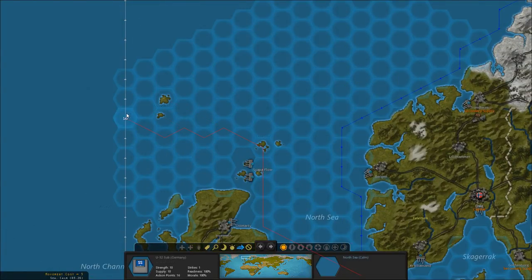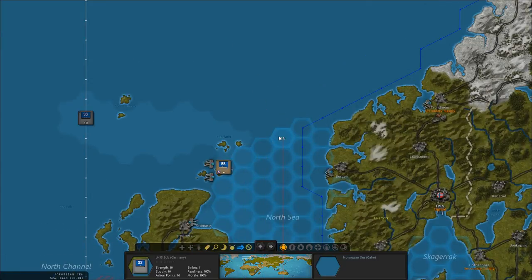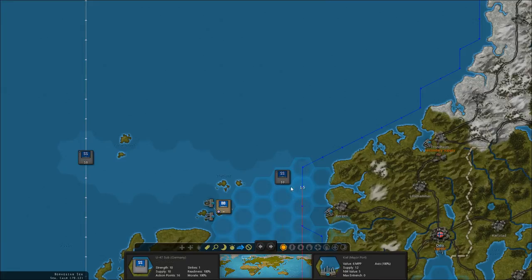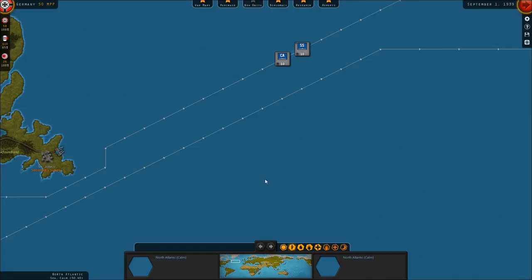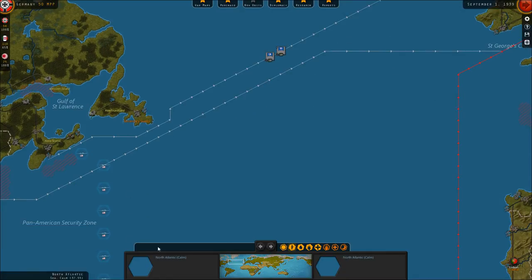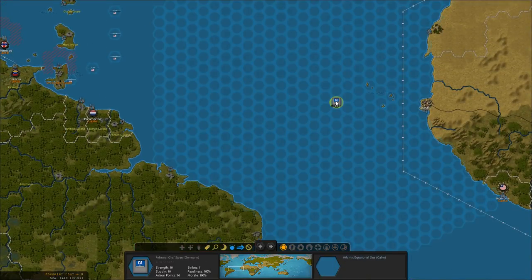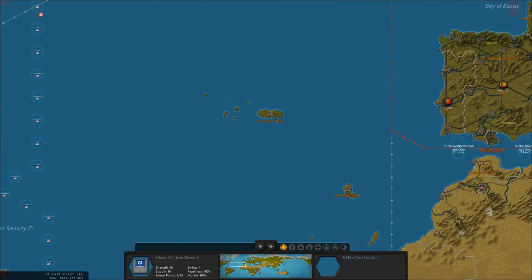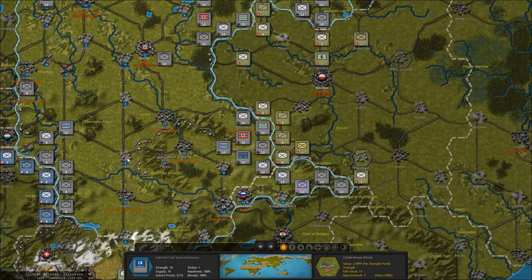We want to get our submarines out into the Atlantic. Ah, there's a battleship — we're not technically yet at war with Britain but we will be ever so shortly. We also have some units already out here: the Deutschland Heavy Cruiser and the Admiral Graf Spee. Let's come down here and sit on the supply line. It's not yet an enemy supply line, but we're going to keep sitting on it. We're not yet at war, but we will be soon.